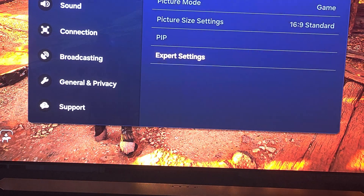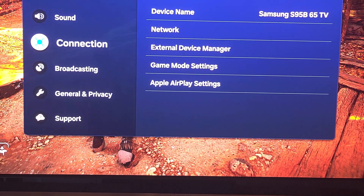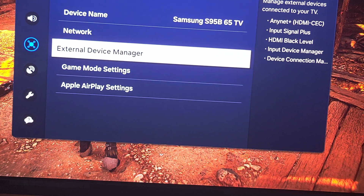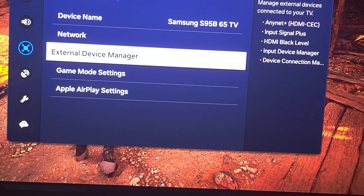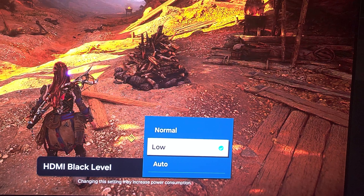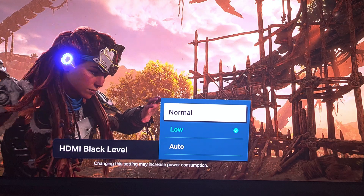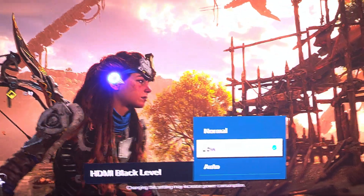You can find very similar settings on Reddit, so these are trusted settings. Now for the black level setting — for the purists, I believe it should be left on normal, which also looks very good. However, I love setting it to low.